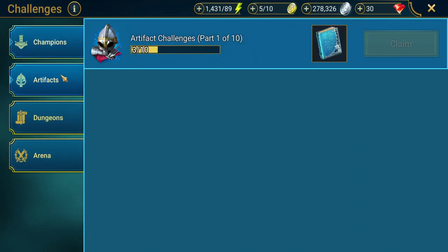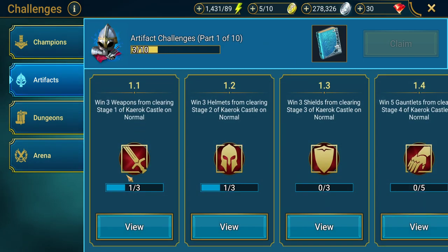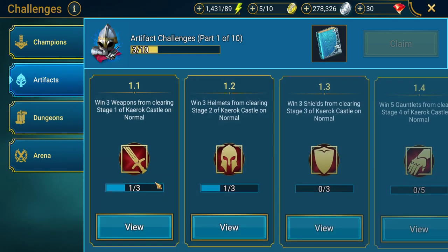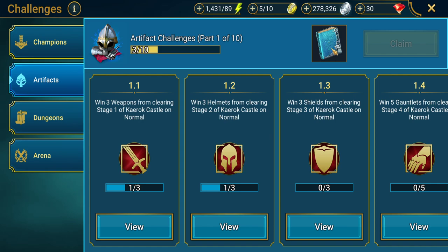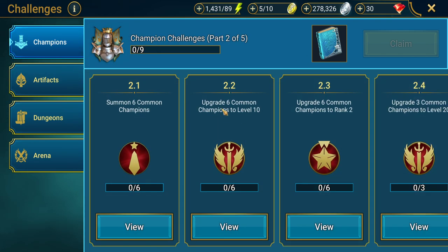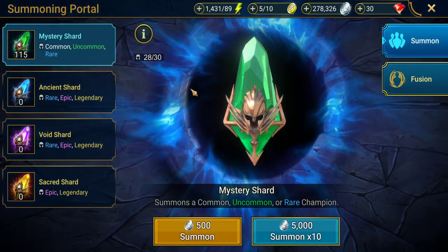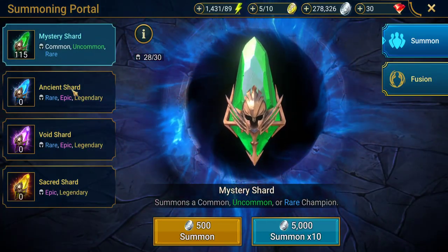Always check your challenges and make sure what you're doing corresponds with them, as they give you extra rewards such as silver, energy, and potions. You can also get bonus rewards such as tomes when you complete the whole series of a specific task, or shards — always nice to have.